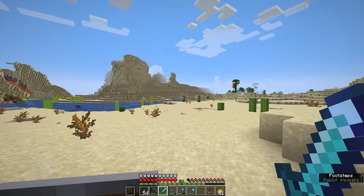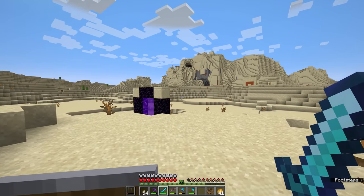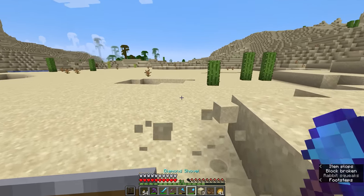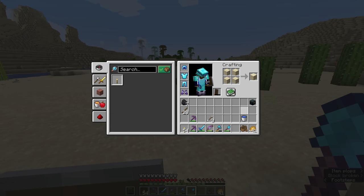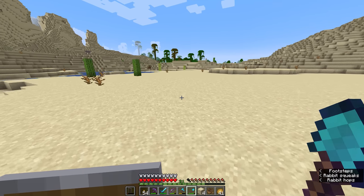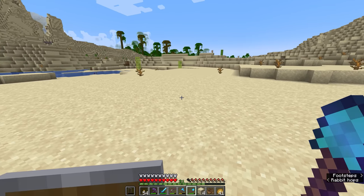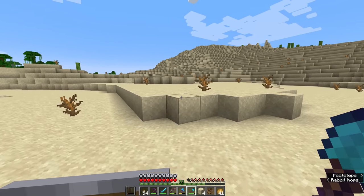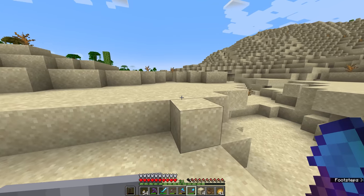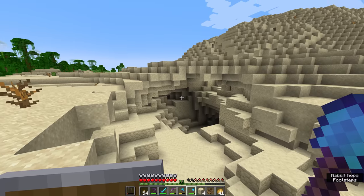One of the first places I'm going to go is here to the desert, because we need to gather a decent amount of sand, but mostly some sandstone. Sandstone can be crafted by grabbing four sand and crafting it together in a crafting interface, but unfortunately you lose a lot of blocks by doing this, because you're converting four blocks of sand into one block of sandstone. I've never been happy with this crafting ratio, when you consider that sand is not a renewable resource and you need it for a variety of other things like making glass and concrete powder.